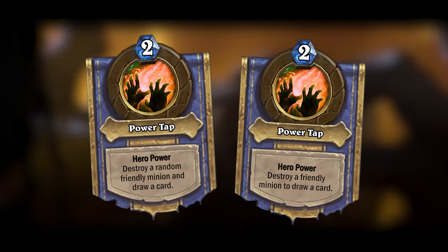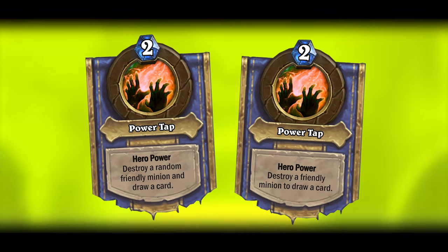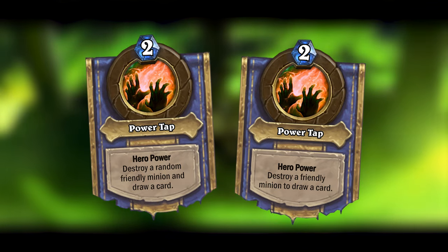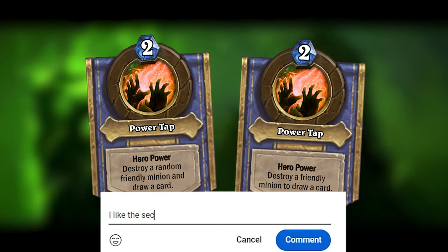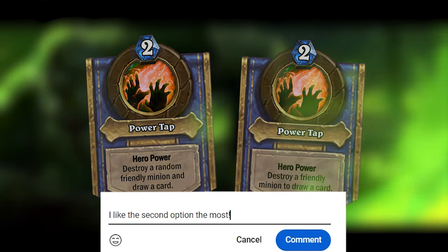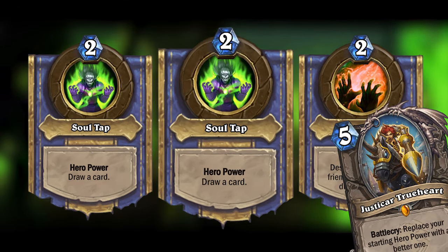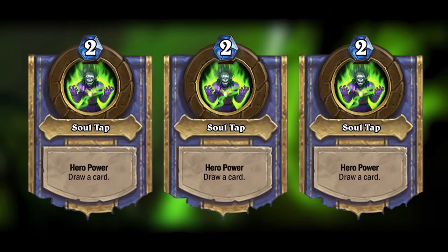I did come up with a second design for Power Tap, where you have to destroy a friendly minion in order to draw a card, but that one lets you choose which minion to destroy. You guys can decide which of these hero powers you like better. If you manage to upgrade any of these hero powers, you'll just get the regular upgraded Warlock hero power, which just draws a card for two mana.